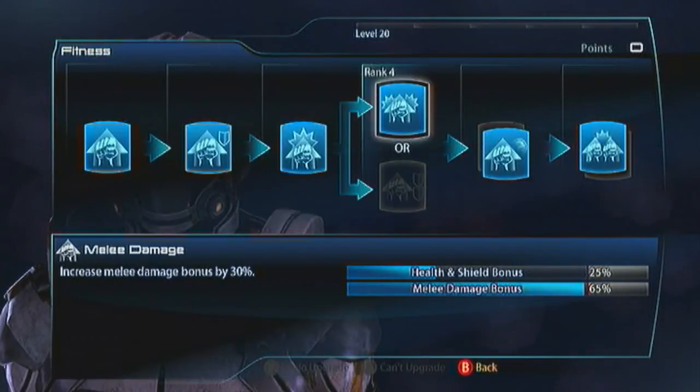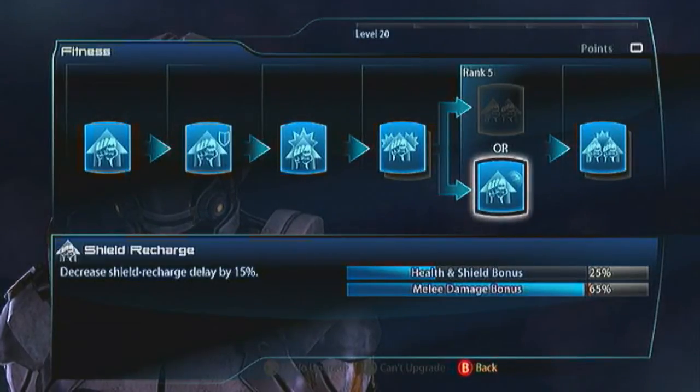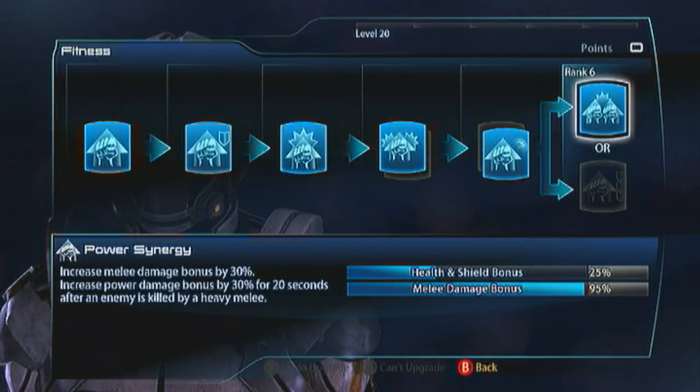For Fitness, go with Melee Damage first. Then rather than Martial Artist, go with Shield Recharge, because his heavy melee is not very good — it's his light melee that's fantastic. The Shield Recharge is also really going to help out your Phase Disruptor attack. For the final one, take Power Synergy — so when you kill an enemy with your melee attack, your power damage increases. It's going to work like the Phoenix Vanguard, and we'll be able to wreck bosses with the Phase Disruptor. What you want to be doing with this guy is charging in and doing his light melee string, which is three light attacks where he phases in and out of reality — while he's doing that, he's got amazing damage reduction that stacks with the Biotic Charge. The enemy won't be able to put out enough damage to kill you because you're going to be staggering with every hit of the light melee too. It's a really fast string with great damage reduction.